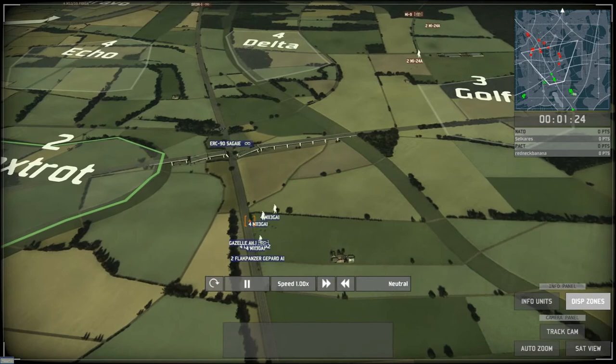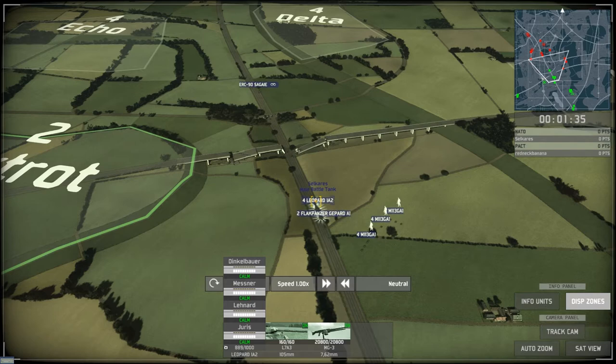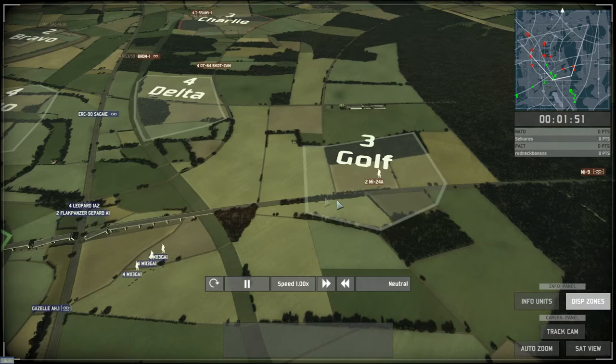My ground force is composed of one ground recon — the SAGE — quite expensive but very effective. Four German tanks, but light ones. Two anti-air, German also. My three ground troops, German again, go to the right side of the map. I know helicopters are there and I'll try to clean up that sector.